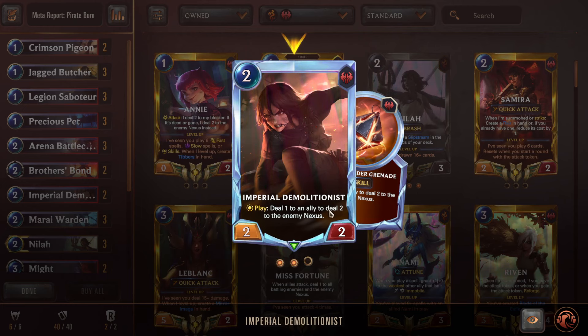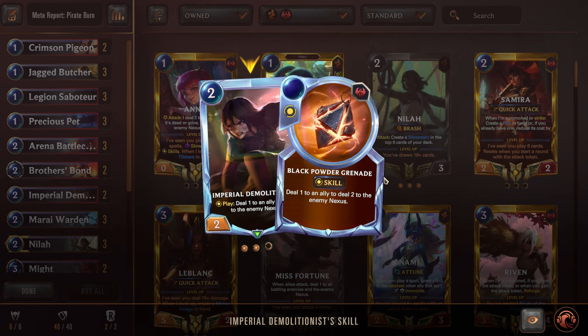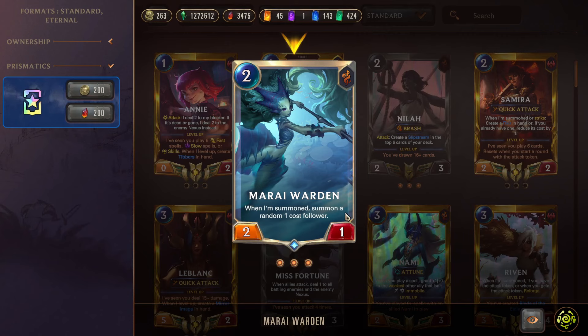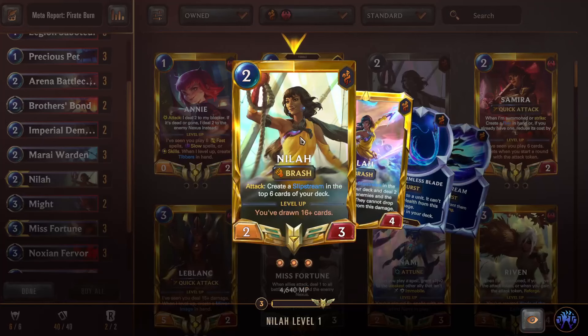Double Demolitionist as a finisher or to soften the opponent into Noxian Fervor lethal range or Enrage Fire Spitter — another deal-2-to-enemy-nexus effect. Murai Warden helps the go-wide strategy — a 2/1 that summons a random one-cost unit. On average the one-costs are very good; you'll be happy nine out of ten times. The only time you're not happy is if you get that ephemeral on a defense turn or if there's any zero-attack one still in Standard. Neela comes in as a hard-to-block two-drop that also gives you a Slipstream, letting you draw more cards in a few turns.